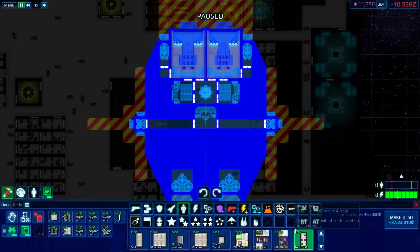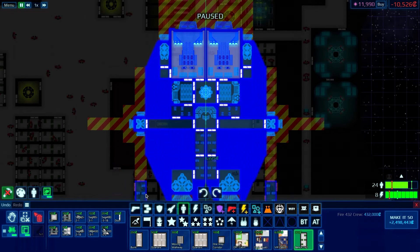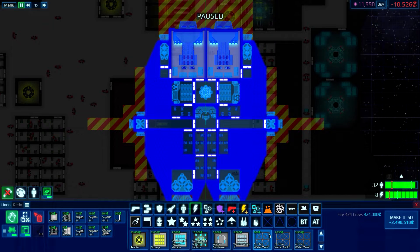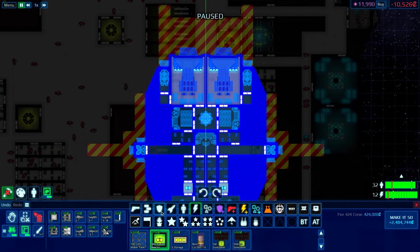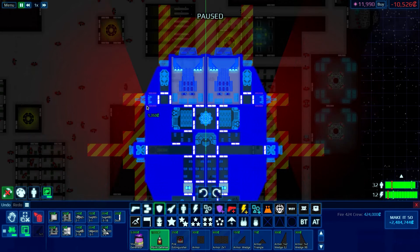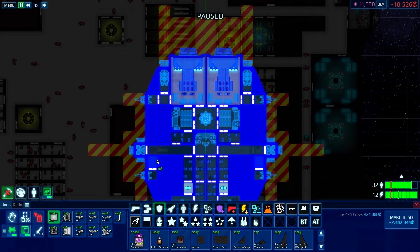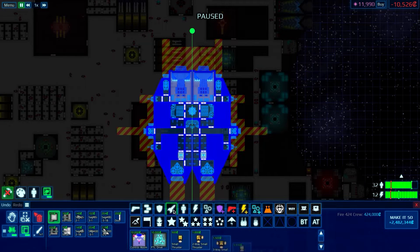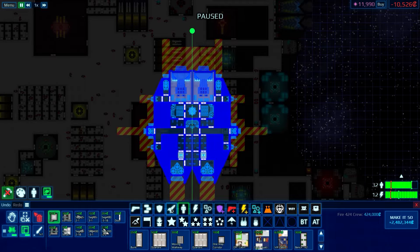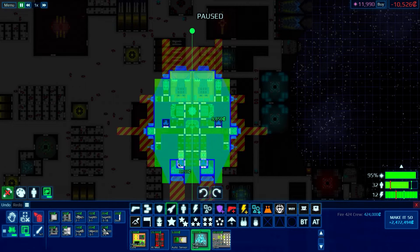How many do we need? Put that there, that there, that there. And I will put in some point defense systems — you there and there. And let us also add in some small FTLs. There we go. You can still use some more.